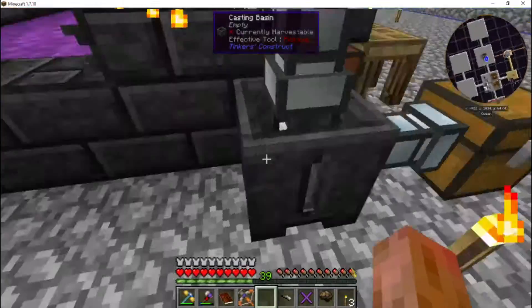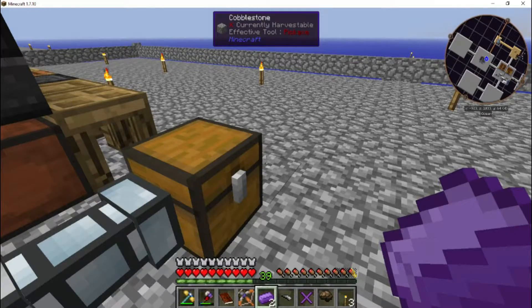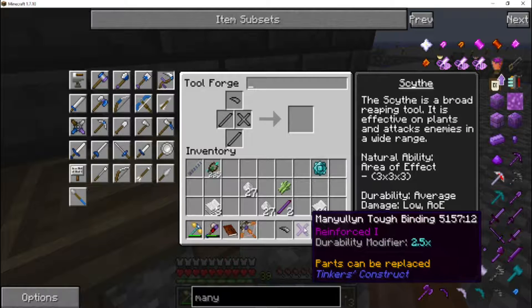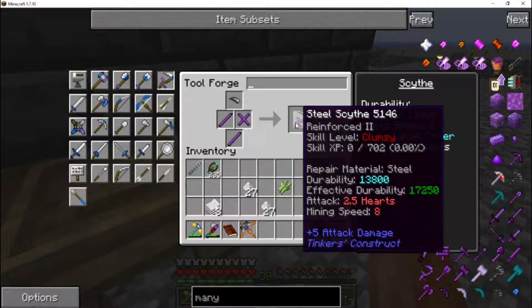Got that poured — it went across. Get that out of here and we'll go make our scythe. I am certain this is not an optimized scythe, and there are probably better recipes, but this is what I had for materials on hand. There are probably cheaper ways to do this than with manyullyn. Does that cut it? It cuts it — clumsy. Durability is 13,800, effective durability being 17,200. It only does two and a half hearts of attack damage though.